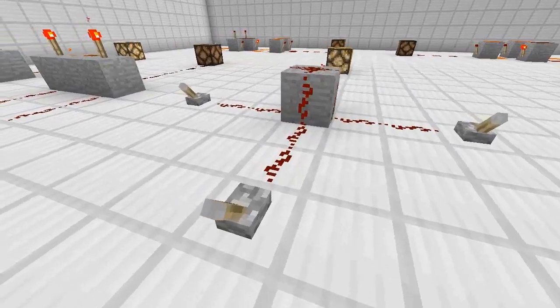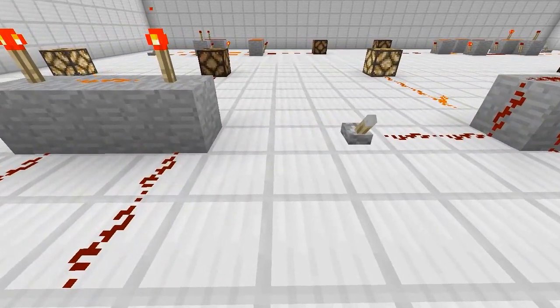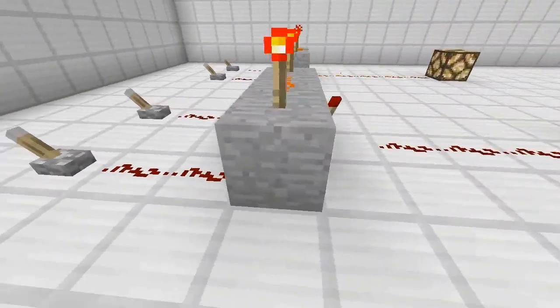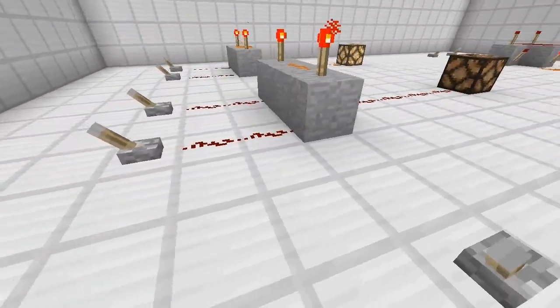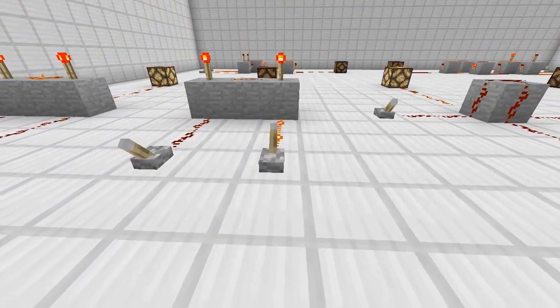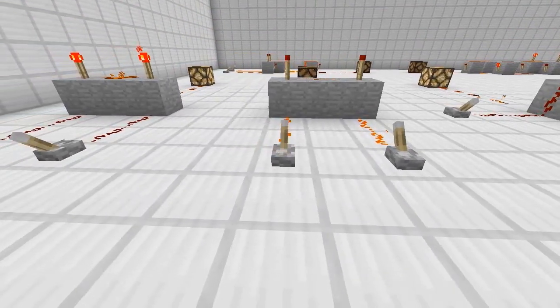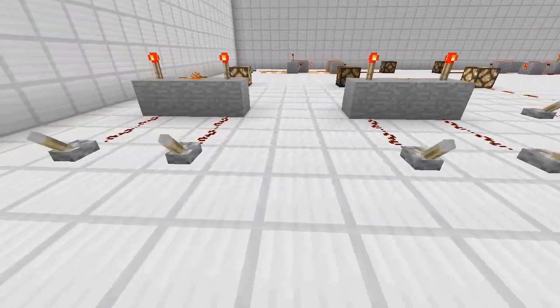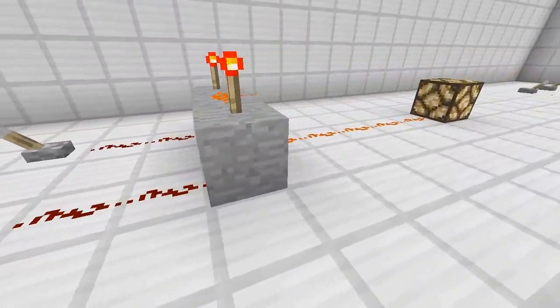This next one is where you have to have both switches on in order to activate the signal at the end. See how that redstone torch turns off — both of them have to be off for it to work.